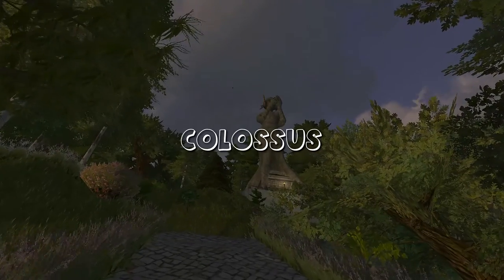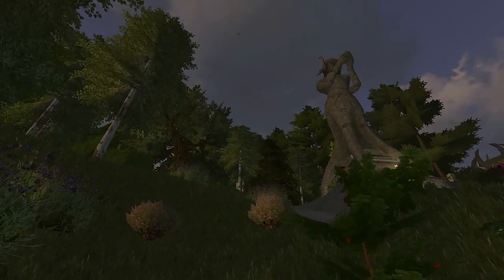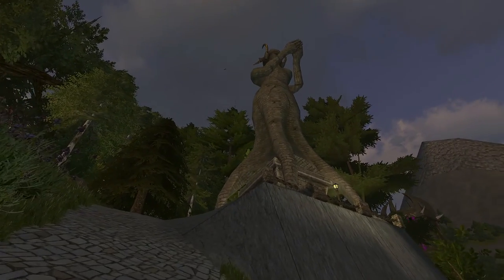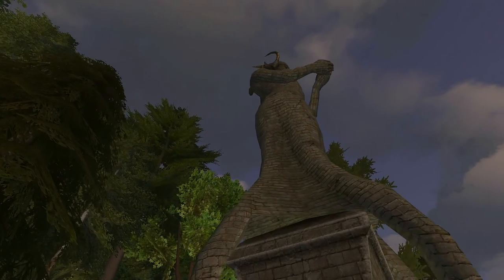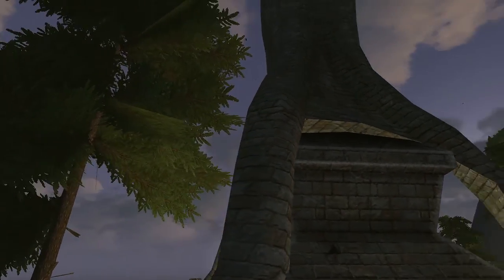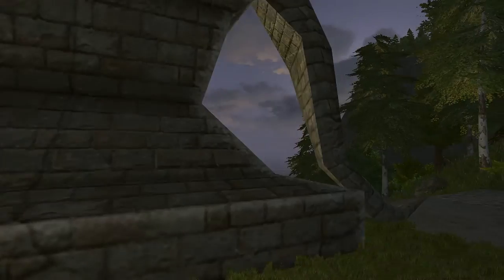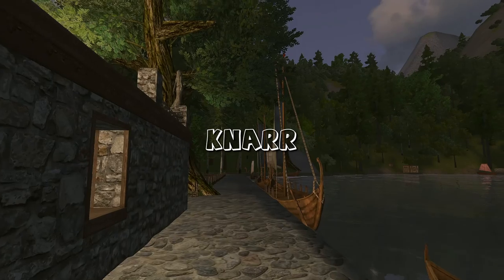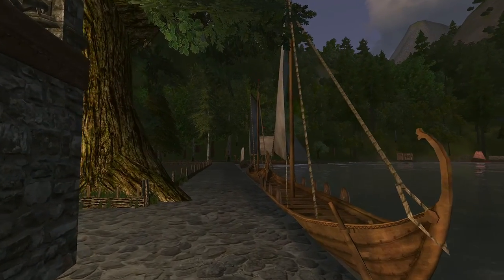Number two: colossus. These have double the amount of materials of an obelisk, but they are a little bit easier to attach. Even at high masonry you may have a little bit of trouble — I recommend being at least 70 or 80 masonry to do obelisks and the colossus. The biggest thing about the colossus is you're going to need sheets of gold or silver depending on which type you're making, and that requires at least around a thousand ore of gold or silver.